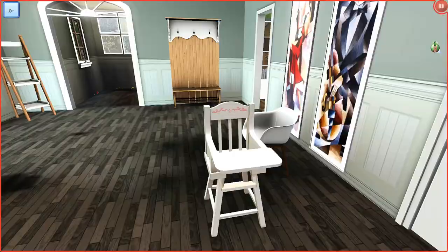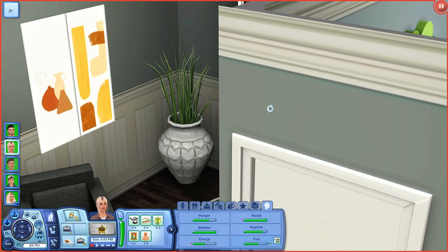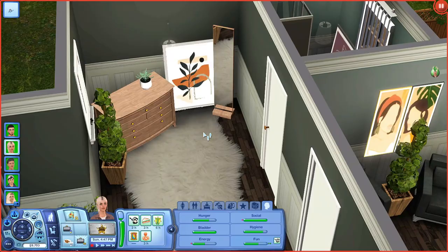And then if you go upstairs, this is the upstairs landing — nothing crazy. You got a computer over here so they have something to do. And then this is our master bedroom. I hate these because they make no sense right there and no one designs anything, but whatever. This is pretty cute though, it kind of popped off. And this is our en suite bathroom for the parents — nothing crazy. I got really tired of decorating and we had no money.